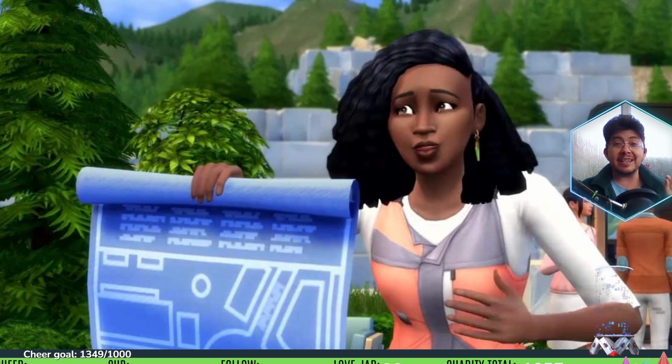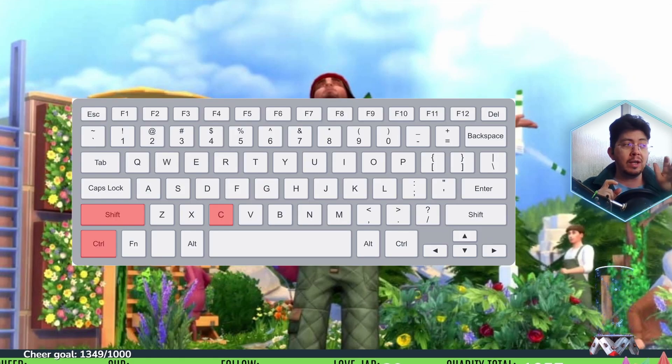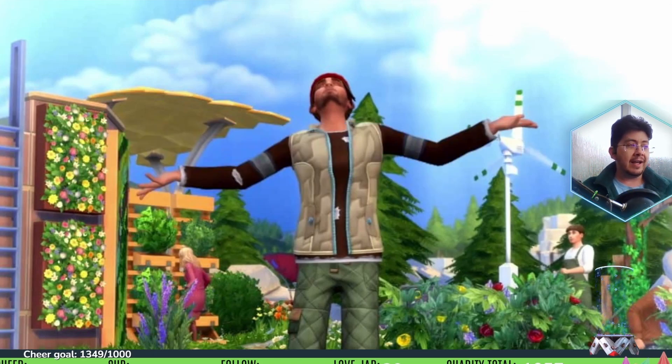Sims 4 Eco Lifestyle cheats can change the eco footprint of your neighborhood, instantly repeal annoying NAPs that you don't want active, give you infinite influence points, and even expand your traits and boost your career. Most of the following cheats require testing cheats to be enabled first. On PC and Mac, hit Ctrl+Shift+C to bring up the cheat console and type in testingcheats true or testingcheats on — testing cheats is all one word, then a space, then true or on — and hit enter.